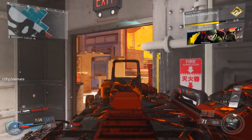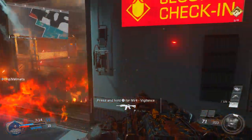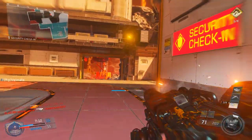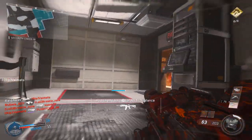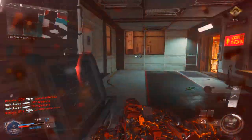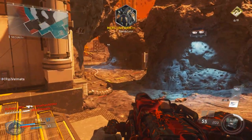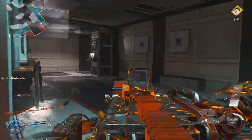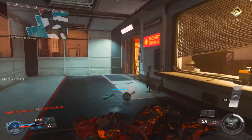Next thing I have is Quickdraw. I noticed that the ADS time for the LMGs is super, super slow, so you want to try and make this thing a little bit quicker. I like Quickdraw — when you ADS, when you aim down your sights, it's a little bit faster. You can get the kill on people even if you're in close quarter combat when you have an LMG out. When you have Quickdraw, it's going to help a lot. I like Quickdraw just to kind of speed up that time with the LMG when you aim down your sights.